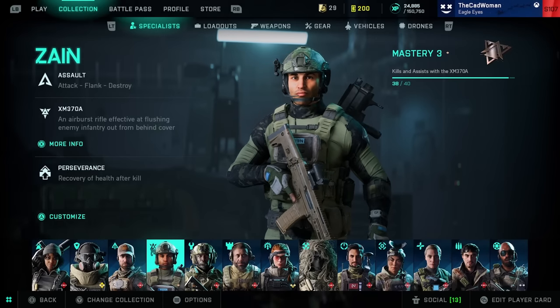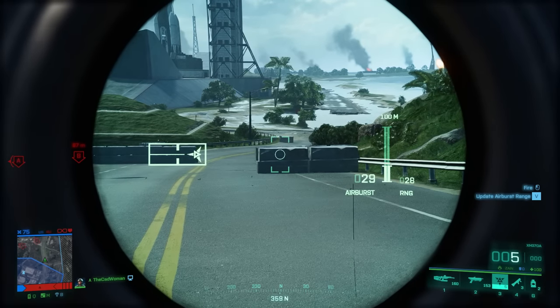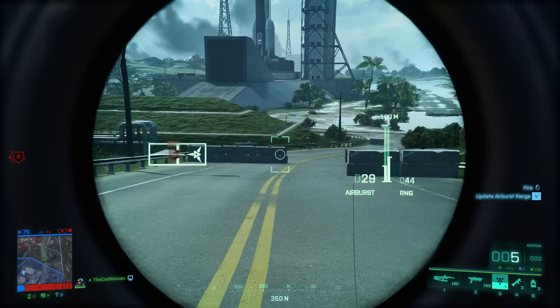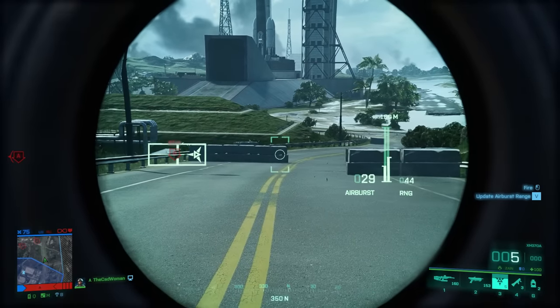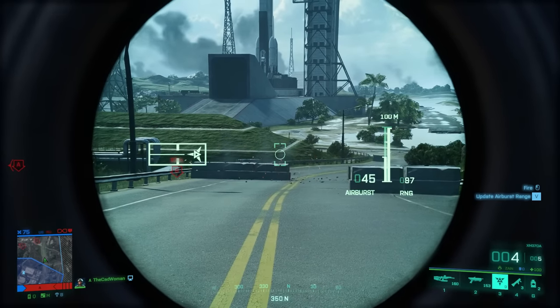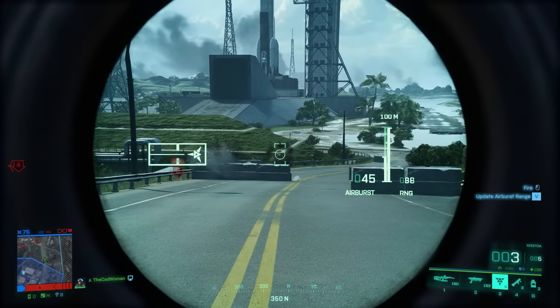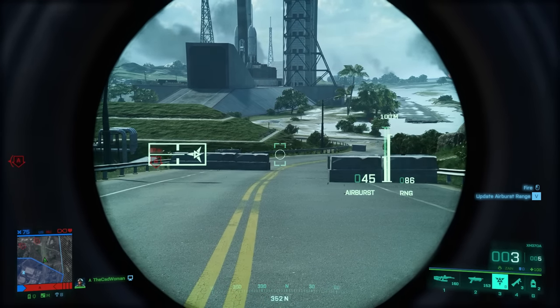Then two tips for Zane, in case you haven't watched my guide for him. You can manually adjust the range of the XM370 Airburst Launcher simply by looking through the scope and then pressing V on PC or D-pad down on console. This comes in handy if you want to follow a moving target or adjust to another range without getting out of ADS, since the automatic rangefinder only works every time you aim down sights.